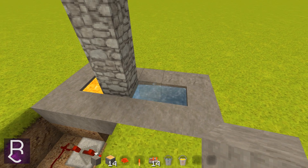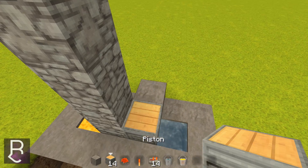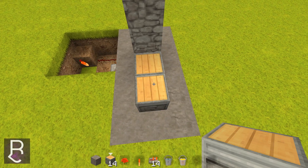What I'm going to do right here is just place a piston. This is where we're going to start putting our pistons and we're going to work our way across. We're going to put 12 pistons.